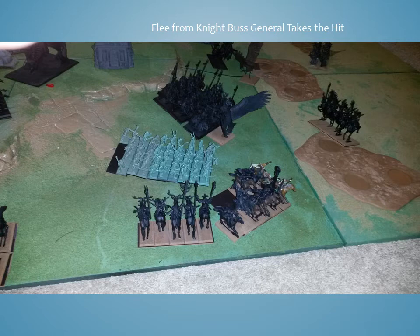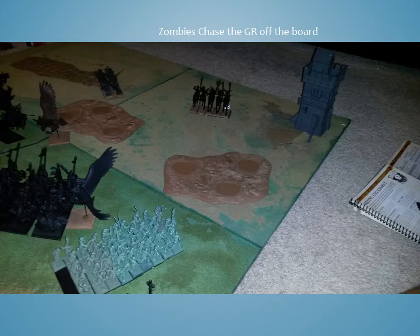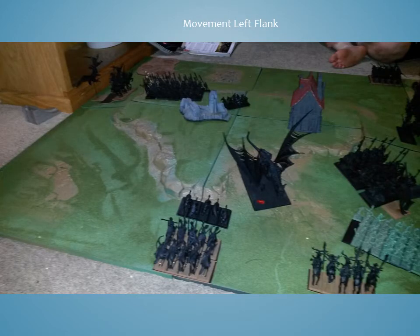Vampire Counts turn 3: on his right flank he does what I expected — he charges his Black Knight Bus at my bunker. I lose 2, so I choose to flee as my reaction and lose 2 more going through his Zombies. His Black Knight Bus then redirects to my General, and because I was so close to the edge of the board, I stood. The Zombies chase the Glade Riders off the board and attempt to redirect to the Sisters, who flee — resulting in a failed charge. On the left flank he reforms, fails to swift reform his Skeletons because his General is so far away, and moves the Terrorgeist up to try to scream at the Sisters.